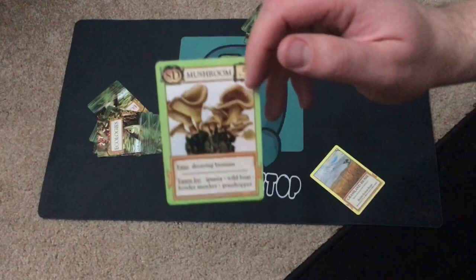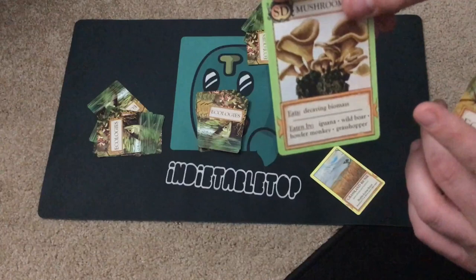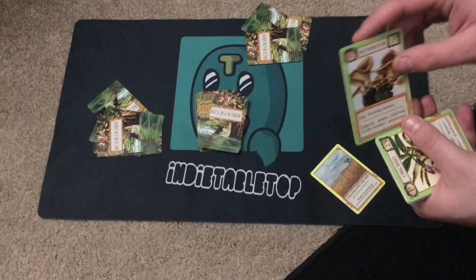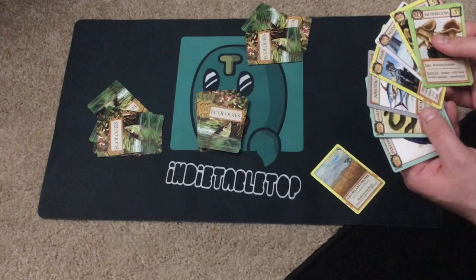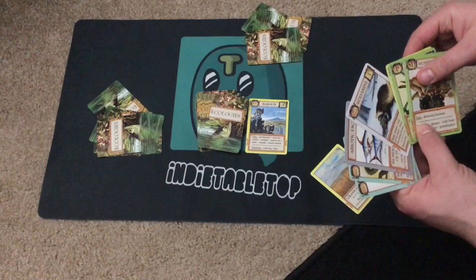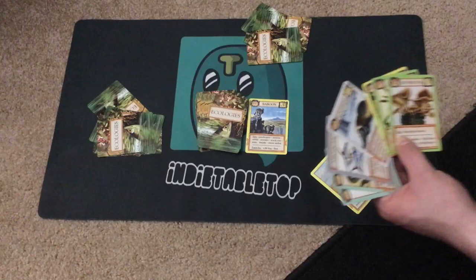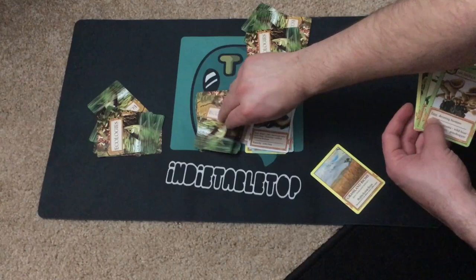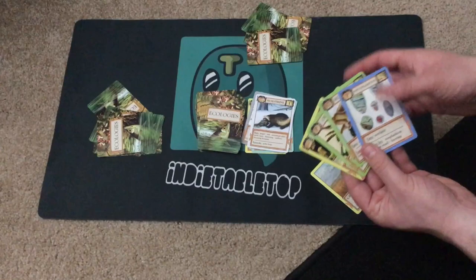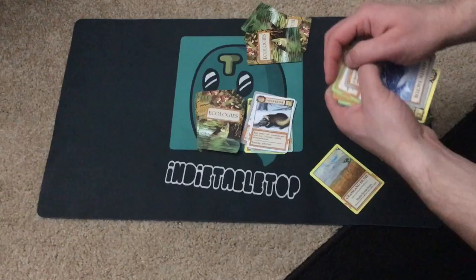I have this special scavenging decomposer card that kind of feeds on everything — it could be played anywhere and helps increase the chances of getting those five cards to trigger the ecology bonus. However, I don't have the biome right now, so instead of playing a card I'll discard one. The order is: draw two cards, trade, play, then purchase. In the purchase phase I can trade four cards for a new card.